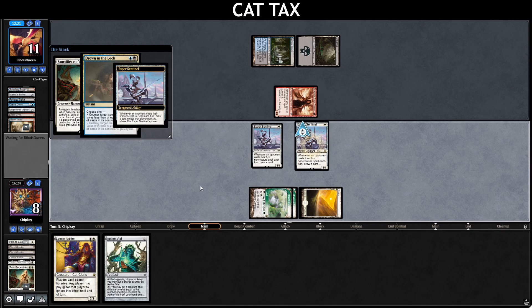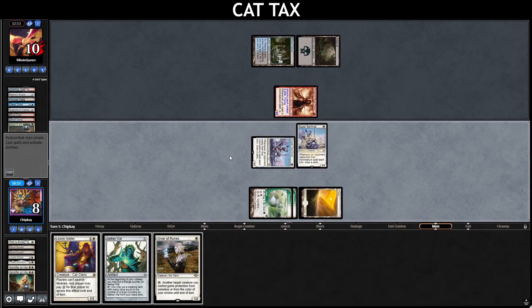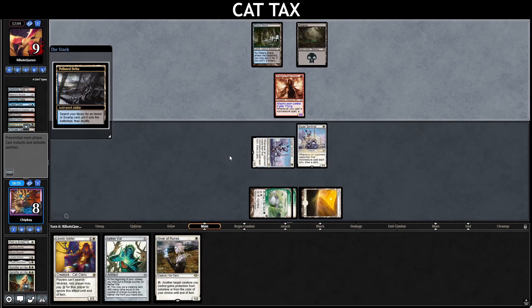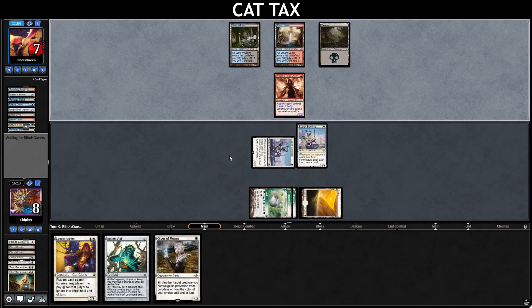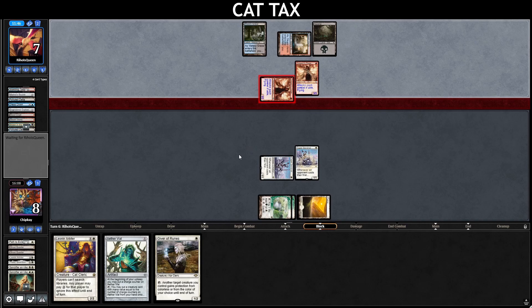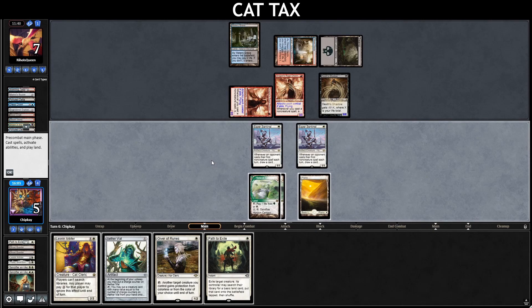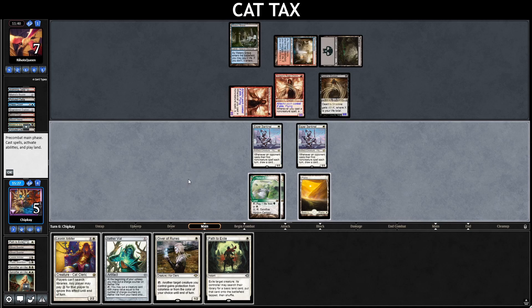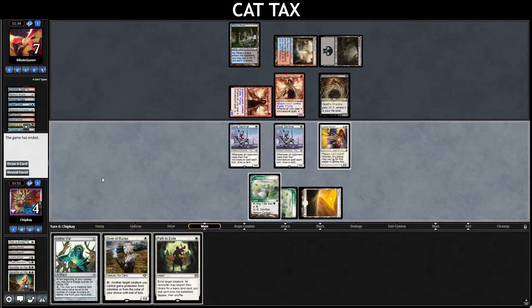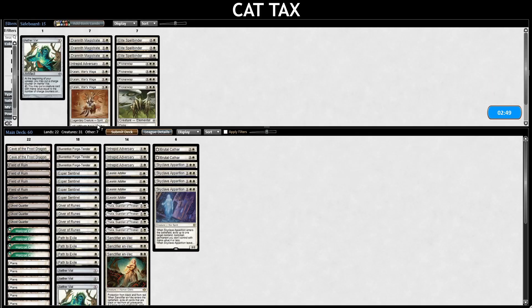Let's go to combat, swing in for one — would have loved a Ghost Quarter there. Pass the turn. Polluted Delta — they crack it, this is them getting their red — Steam Vents untapped. Down to seven. Another Dragon's Rage Channeler, hitting us for three — so we could be dead next turn. Death's Shadow — probably dead next turn. Go to our turn, Path to Exile. We're priced into pathing one of the Dragon's Rage Channelers. That's painful. Run out an Arbiter and that kills us — scoop it up. Couldn't run out the Arbiter there. Shouldn't have run out the Arbiter — we were going to hit the Plains so we would have been fine. Silly me.